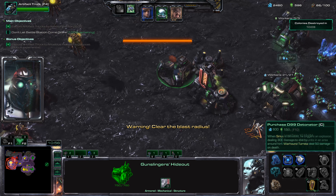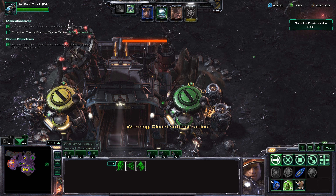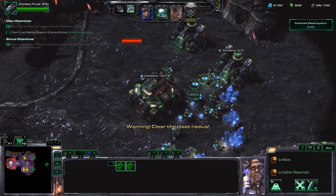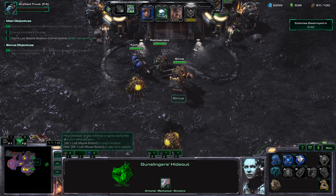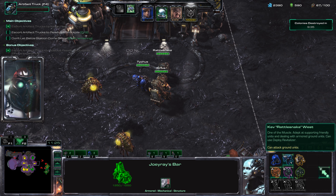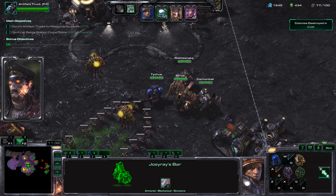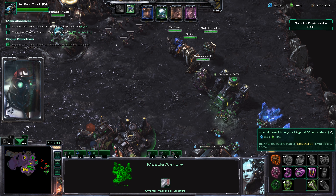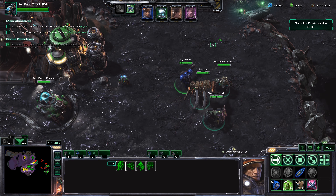We're going to get the next upgrade: D99 Detonator — if Sirius dies, he blows up for 300 damage in an area. Let's go ahead and throw these SCVs onto the refineries — perfect amount. I'm just going to make one extra SCV to build some extra stuff after we get all those upgrades. We're going to get our next outlaw out — heck yeah, it's time for Cannonball. I'm going to get one for Rattlesnake first: Mojon Signal Modulator, which improves the healing rate of Rattlesnake's revitalizers by 100%.